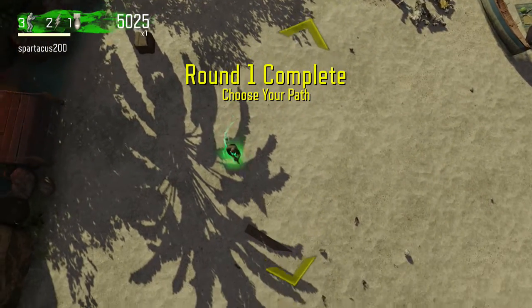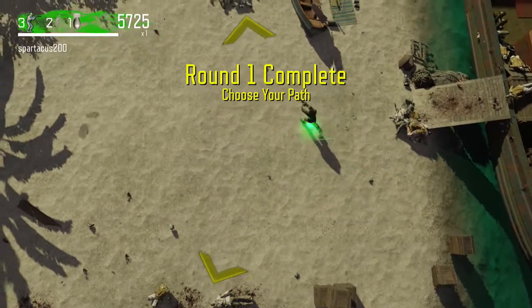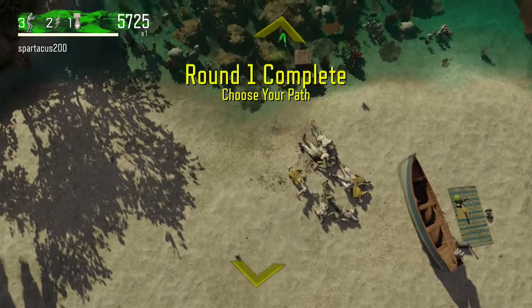Going into first person is pretty awesome, especially when you have a minigun or a flamethrower — you can just kill zombies nonstop. It is kind of harder though because you don't see all the zombies around you, but it's still so fun.